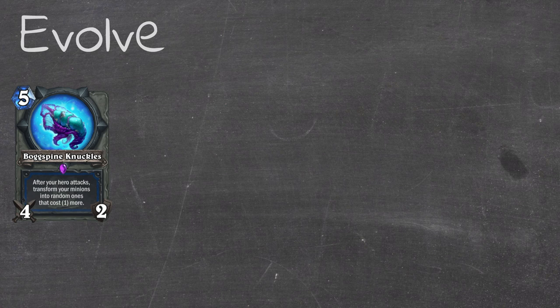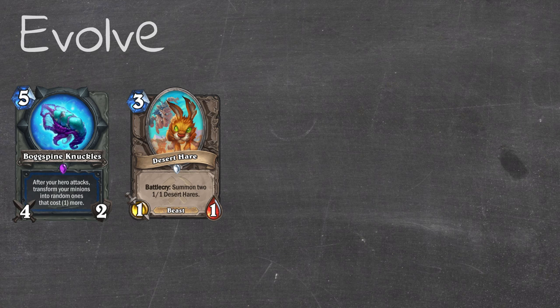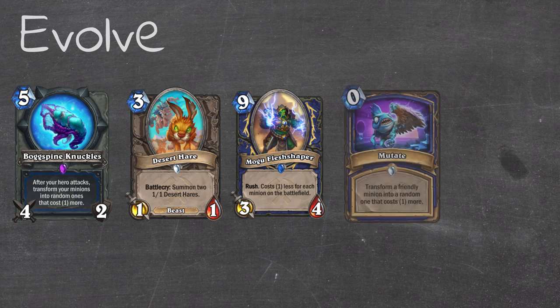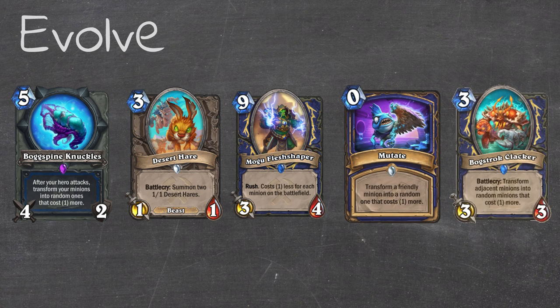Now as for the evolve effects, we've had a lot of evolve effects in the past, so the knowledge on what worked well with it is already known. We're going to go ahead and put in Desert Hare and Moe Fleshshaper initially. These are two cards which have great synergy with evolve effects. And to make those better, we're going to put in Mutates and Clackers - both extra synergy cards to give a bit of redundancy on our evolve effects, so when we don't draw the Knuckles we can still sometimes make use of these cards.